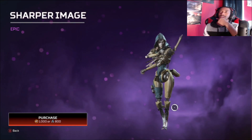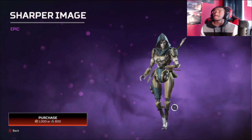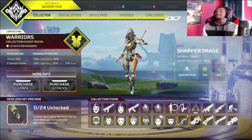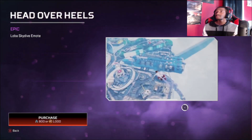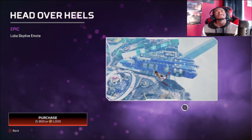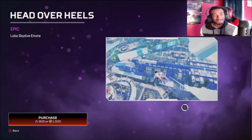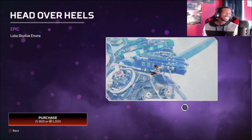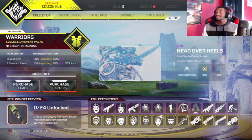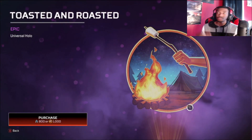I know they're not actually mantis blades but I've been playing a lot of Cyberpunk so they look like mantis blades to me. Not bad though, pretty cool. There's this rat hanging out with her — good lord. Next up we have a skydive emote, Head Over Heels, for Loba. She's air walking — Loba's air walking, yes sir! I like that, go ahead Loba.